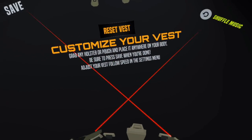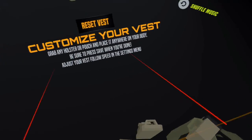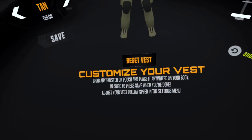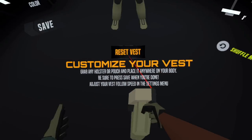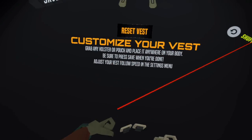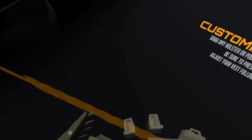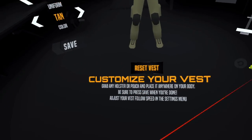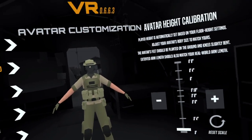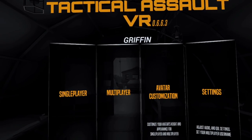Here's a super important one — your vest. I've customized mine quite a bit. You can reset your vest to its default, which is fine for most people, but I think it's clunky. You can grab items and move them around your vest into whatever position you think is best. I'm left-handed, so I moved my holster and shifted everything down to feel more like the Onward loadout. Once you're done, click the Save button to keep everything.